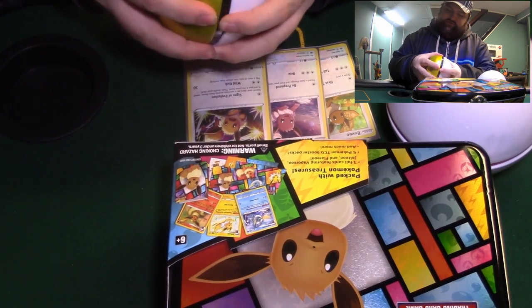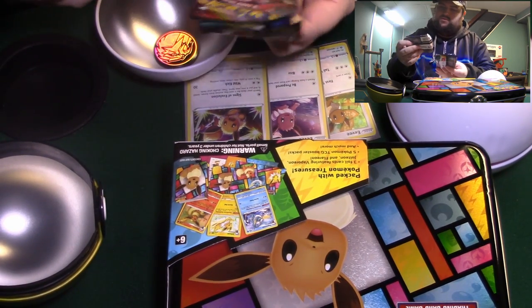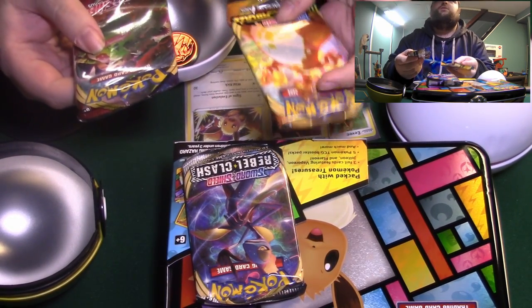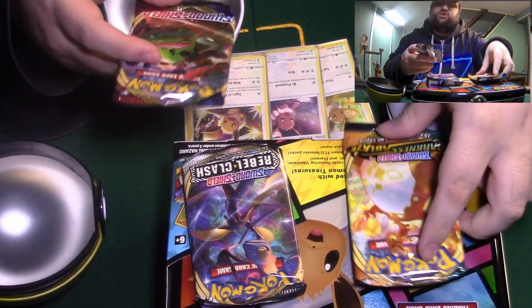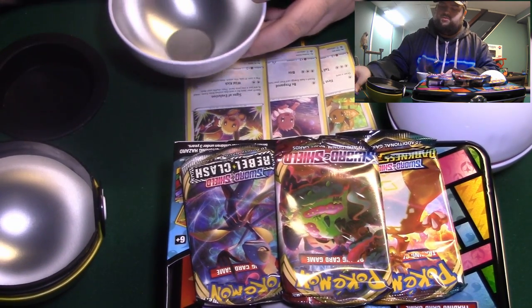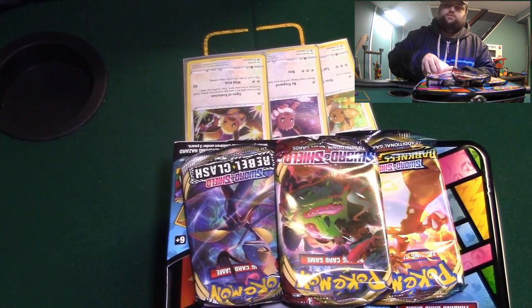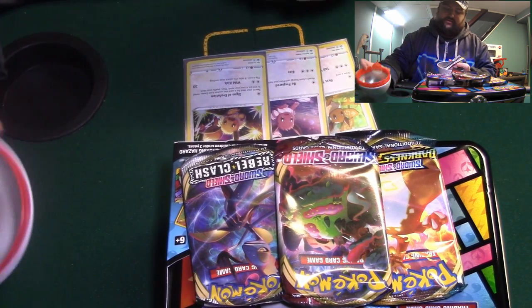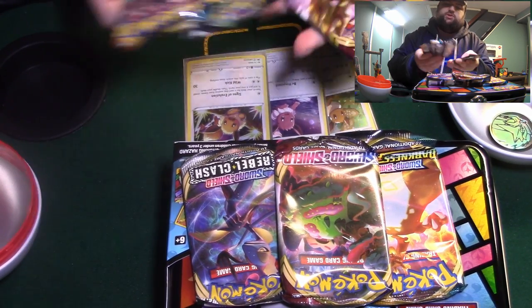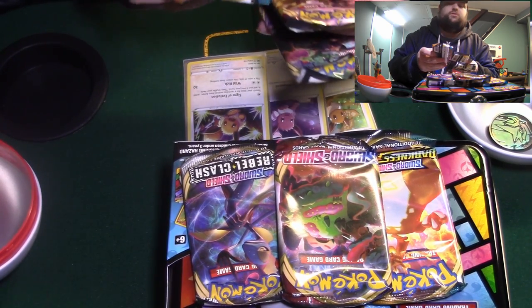I'm going to do these things first. So we have Rebel Clash. Just so everybody's aware, with these Poke Bowl tins, you can run into some vintage cards and stuff. Really? Yeah, you can. This one is the same, actually — it's Base Set, Darkness Ablaze, and Rebel Clash.